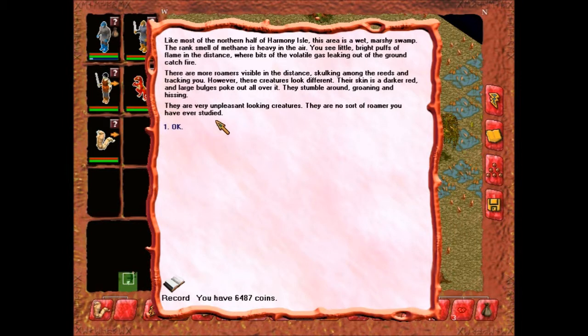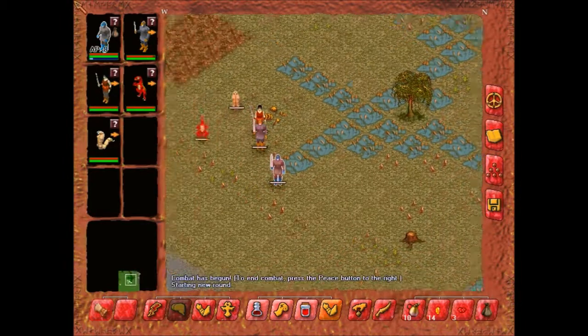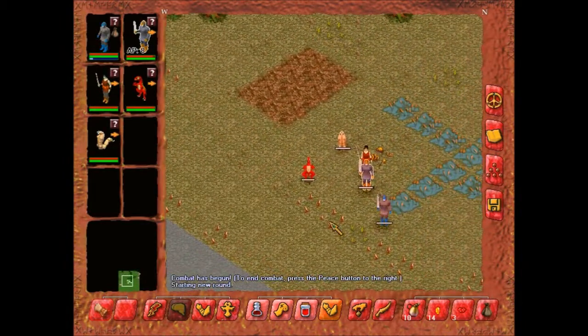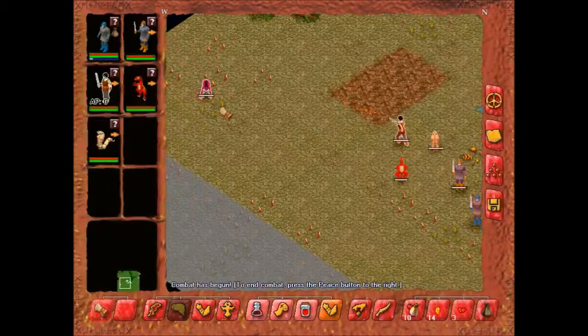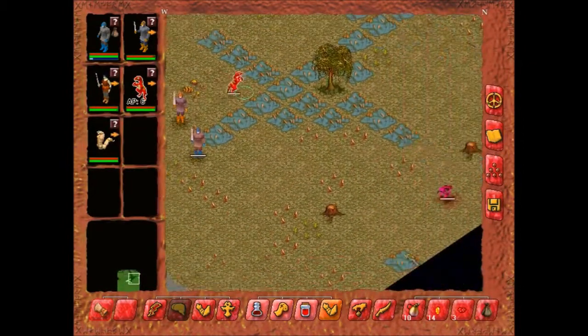You see little bright puffs of flame in the distance, where bits of the volatile gas leaking out of the ground catch fire. There are more roamers visible in the distance, skulking among the reeds and tracking you. However, these creatures look different. Their skin is a darker red, and large bulges poke out all over it. They stumble around, groaning and hissing. They are very unpleasant-looking creatures. They are no sort of roamer you have ever studied. So not only is this place full of methane, but it's got explosive roamers! That's gonna make this fun.